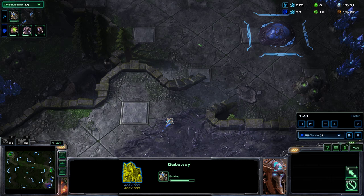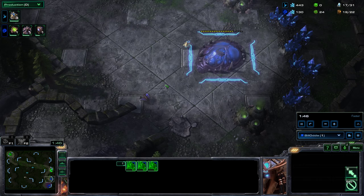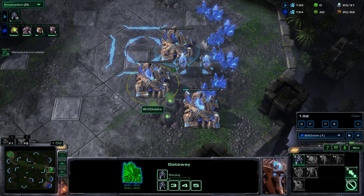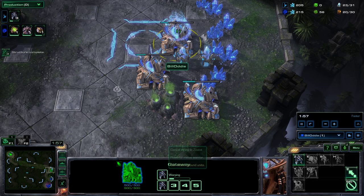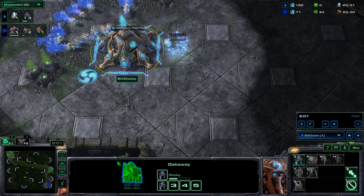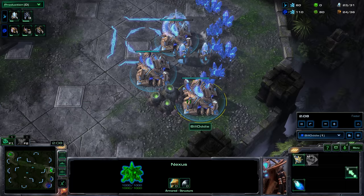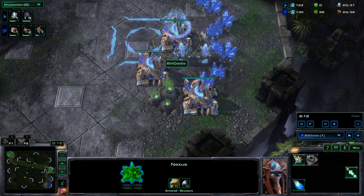Essentially, having only just dropped his spawning pool, the only unit he'll be able to build to defend is zerglings, and zealots do very well against zerglings. So as soon as these gateways finish up, start churning out zealots and use the Chrono Boost effect on the gateways as well. Just keep your eye on your supply in the top right corner when doing a build like this — if you supply-block yourself, you've lost.